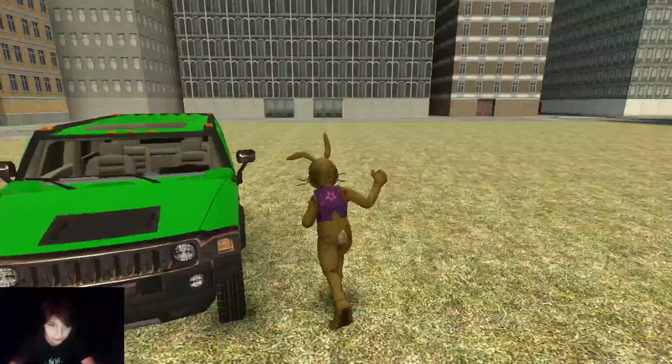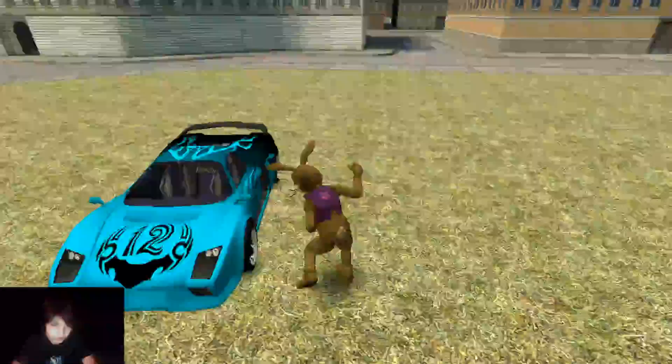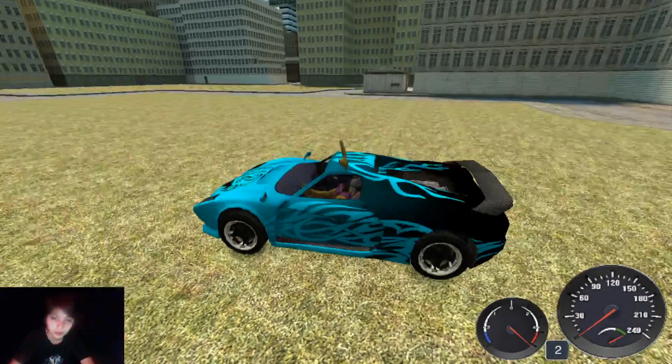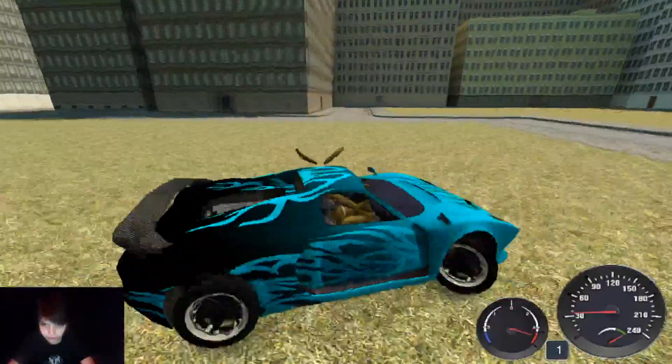Back to this video - we have the regular Delorean that doesn't do anything special. We have another Hummer which is about the same, comes in different colors, the green one being one of my favorites. And now we have the blue racer which is probably one of my favorites - it is quite fast but once again quite slidey like the rest.